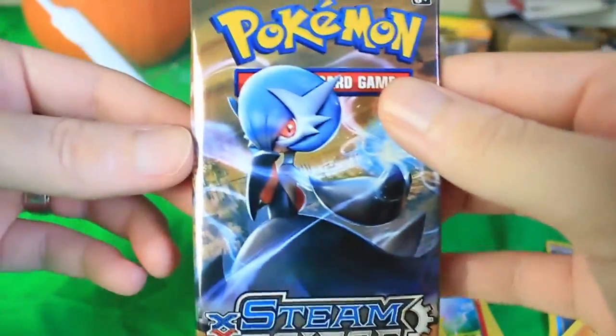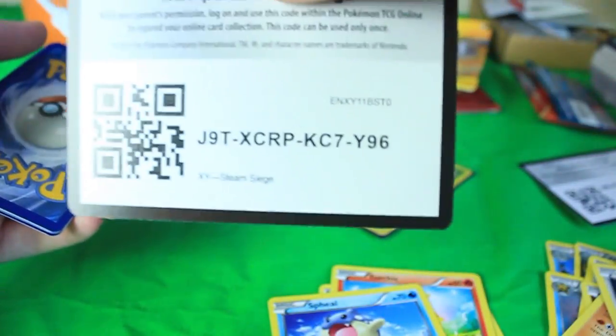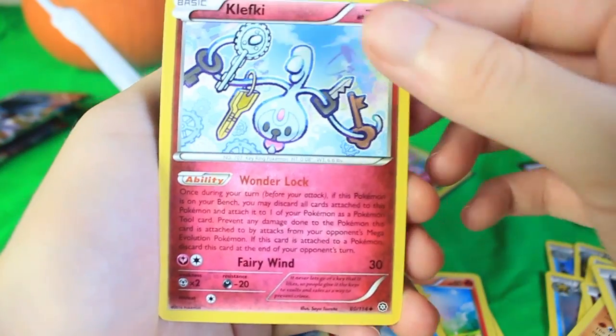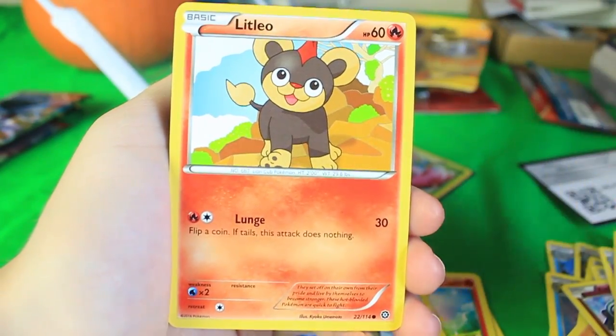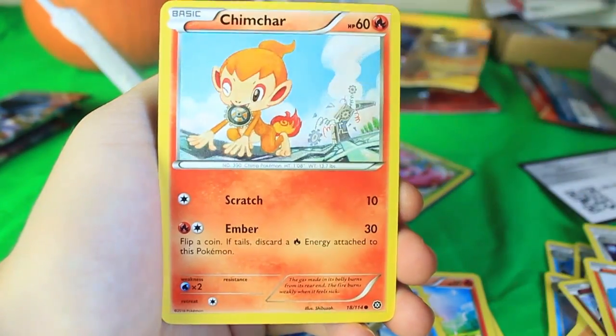We've got the Steam Siege pack. As you can see on the cover we've got a shiny Gardevoir, so let's see if we can actually pull the shiny Gardevoir. I think this set has dual types — I can't remember which sets exactly have that, but I think this is one of them. There's the code card. Here we've got a Klefki up front with a very long ability — holy crud. We've got a Lampent, Gardevoir Spirit Link — can we get the shiny Gardevoir? — a Litleo, and a Nosepass looking so sad.